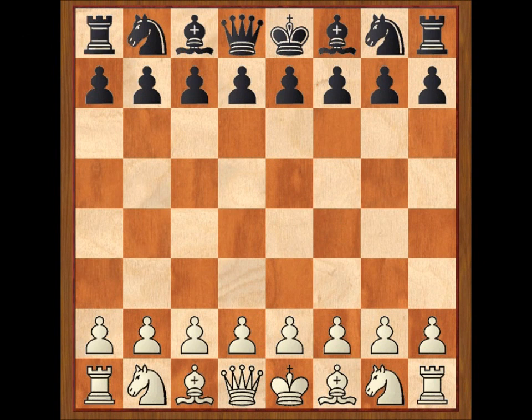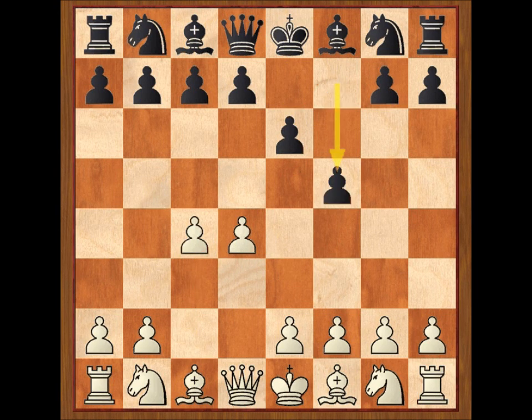Marshall llevaba las piezas blancas y comenzó la partida con D4, a lo que Tartacower respondió E6, C4, F5: la defensa holandesa. Esta es una de las defensas consideradas de contraataque y se sigue utilizando en la actualidad, aunque entre los jugadores de élite se juegan mayoritariamente con variantes distintas a las que vamos a ver en la partida.